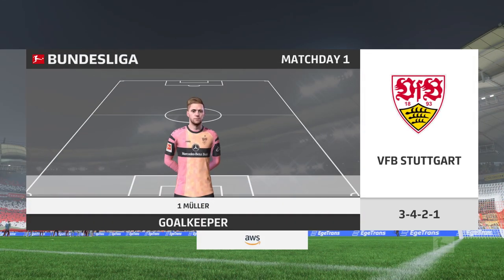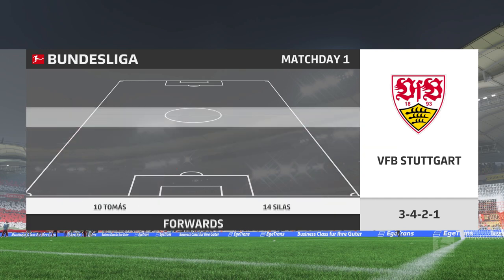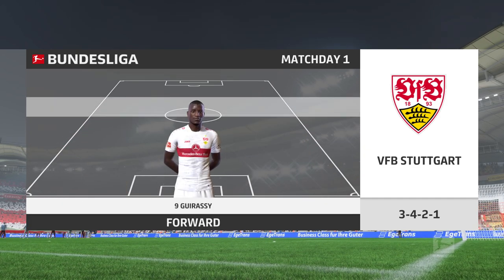The Stuttgart starting eleven — they're playing with a diamond in midfield, which allows them to dominate the central area, but does leave them exposed out wide.